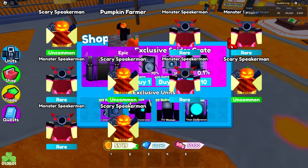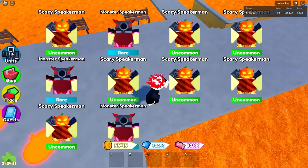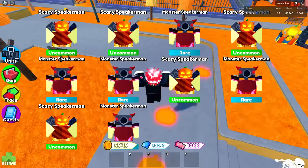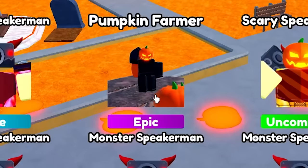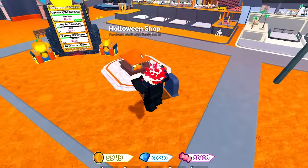We're not getting anything too crazy at the moment. I guess we could just give those away — the regular units that we're getting right now. We're kind of already almost out of these crates. We got some epics. The pumpkin farmers could also be pretty useful since they're the brand new farmer unit. And so far, no legendary.